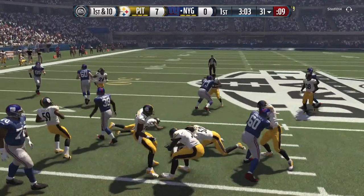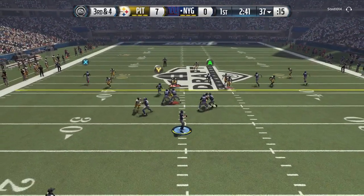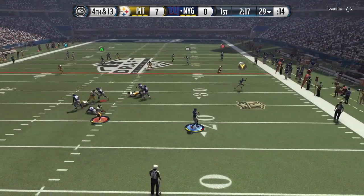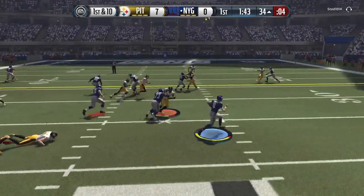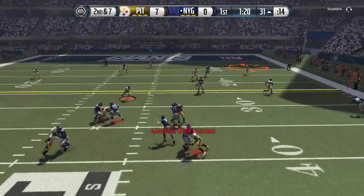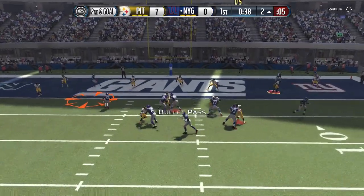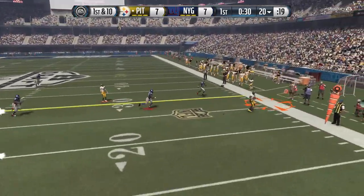Our offense takes the field with silver running back Ronnie Hillman and gold Marcus Mariota, whose great speed and mobility make him special. On third down and four, Mariota rolls out but gets brought down. On fourth and 13, we go for it running the same play — noticing the same receiver was wide open again. Darius Green uses his tight end speed to flip the field. Then Mariota finds Odell Beckham Jr. down to the five, and we score a touchdown to tie the game.